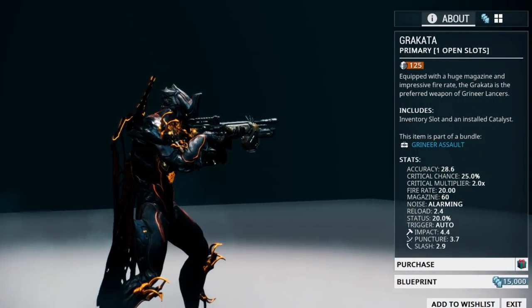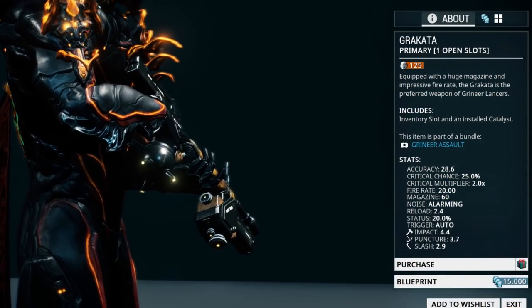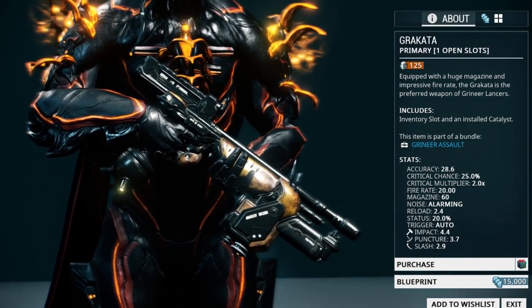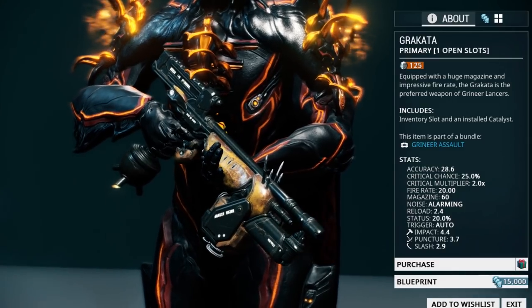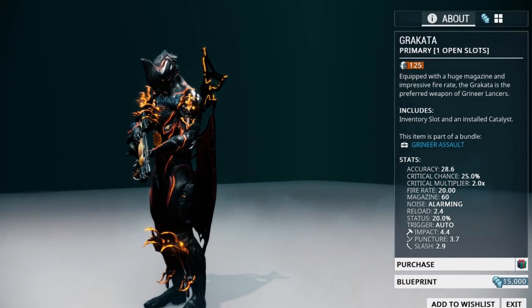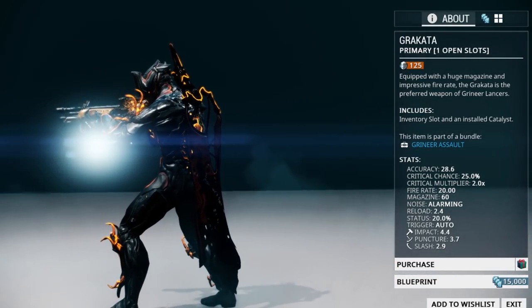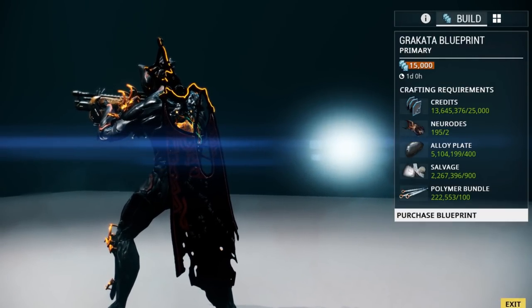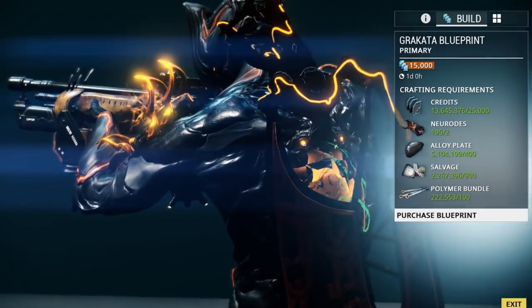We have one more mastery rank zero primary weapon: the Grakata. You can pick up the blueprint in the market for 15,000 credits. With its high fire rate and large clip size, the Grakata is very good for beginner players who don't want to worry about focusing too much with a rifle. As with the Karak, you will need two Neurodes to build the Grakata.